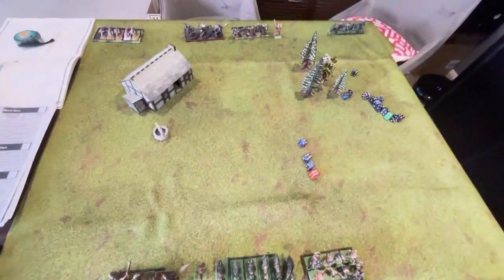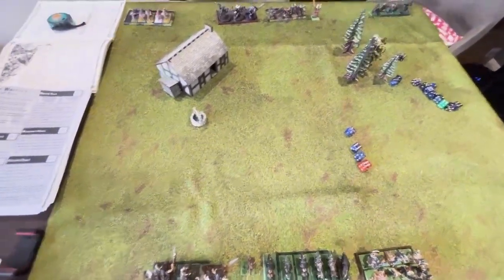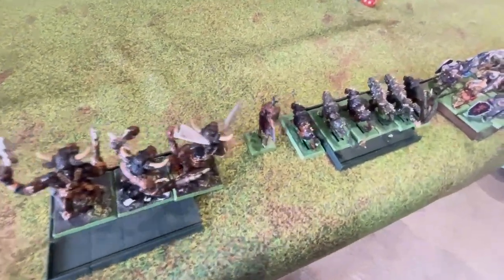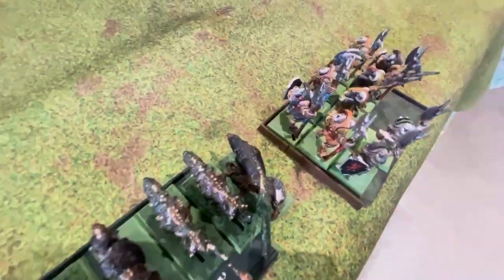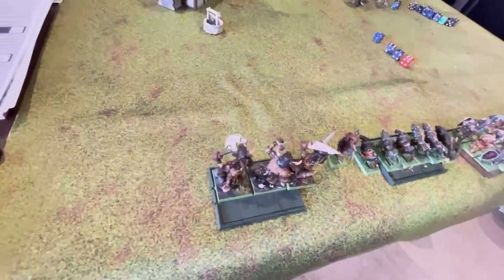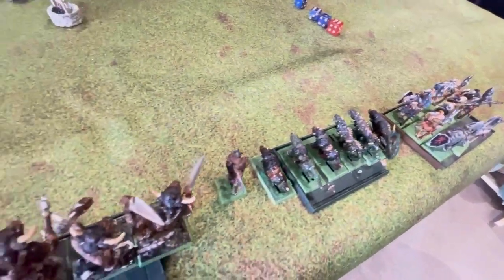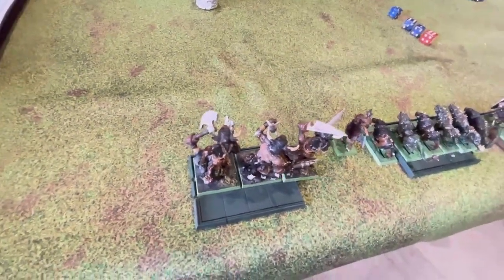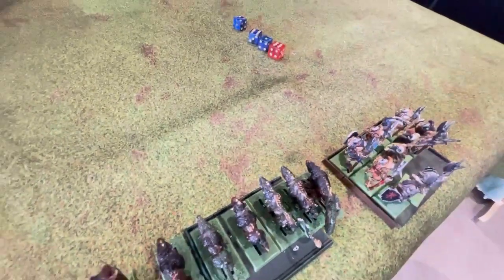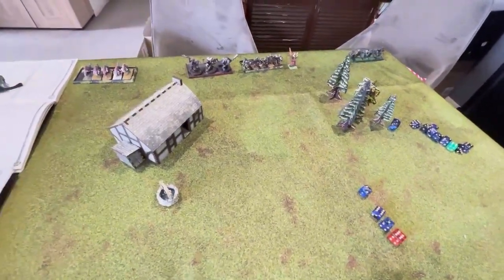Alright, playtest time - or demonstration time, because I've playtested this a few times already. This is Fields of Fate. Here we have a 450-point Beastman force: Minotaurs, a Beastman Chief, Chaos Hounds, and old-school Beastmen with halberds. There's nothing fancy - no command on any of the units. The halberds and shields are on that unit so I don't get confused. This is meant to be a quick demonstration game, as quick as it could be playing solo.